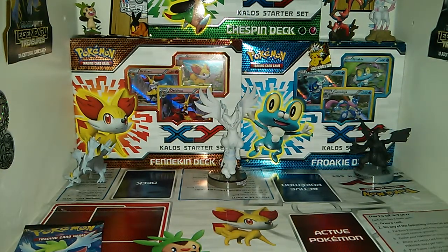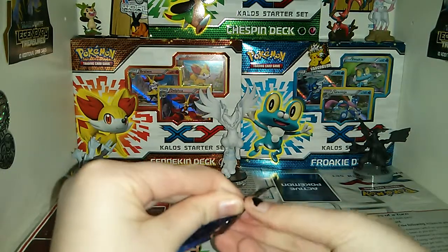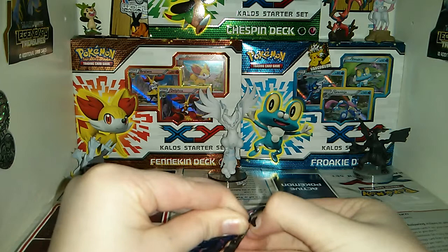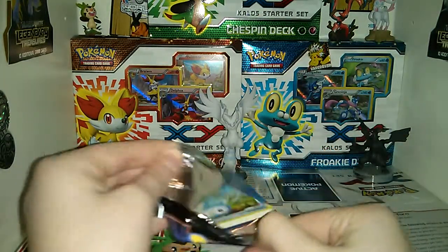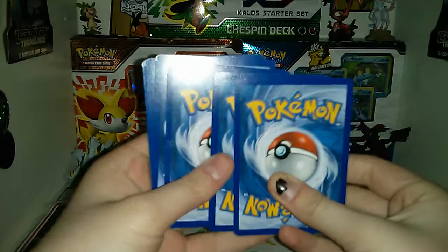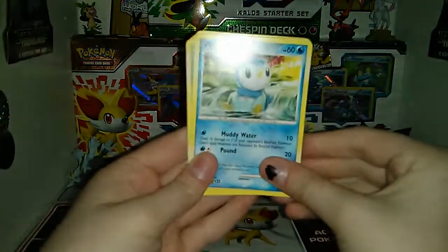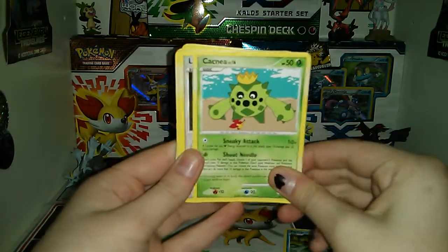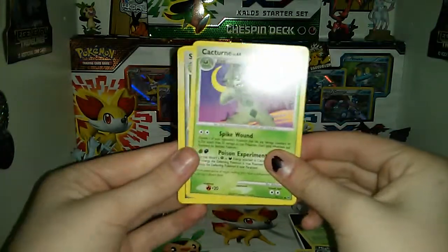If I look like I'm kind of off today, I tend to look at my screen instead of real life because I want to make sure I've got everything on screen still. I'm opening the Platinum one and I'm hoping for a Charizard. The first card is a Piplup, Cascoon, Lickitung, Doduo, Weedle, Mightyena, Caterpie, Shieldon, and the holographic is a Chansey.